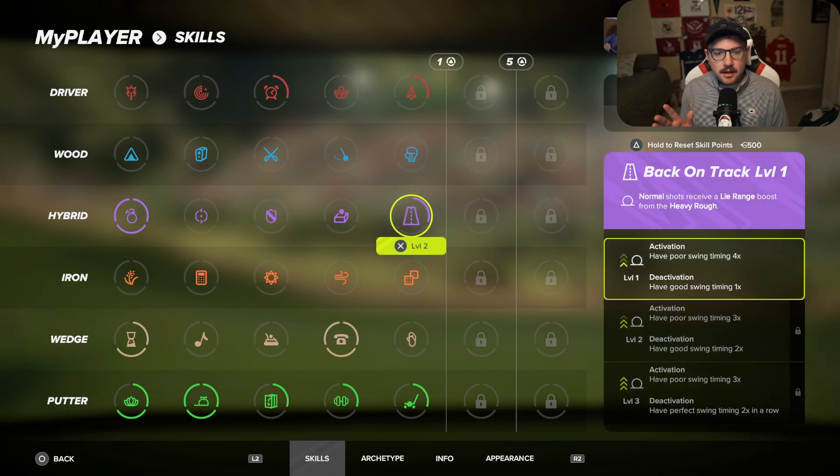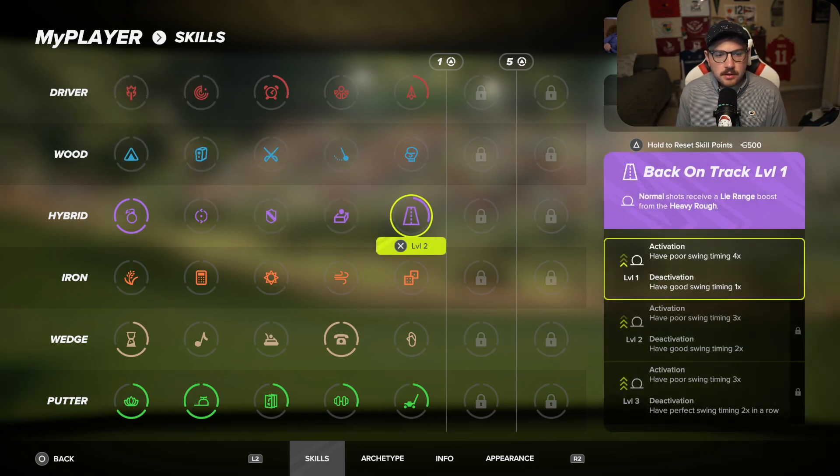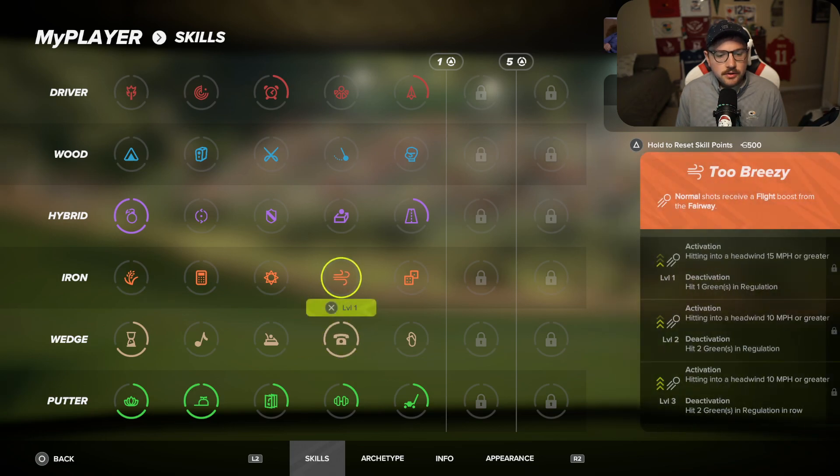As you're leveling up to 50, don't worry too much about whether this is the meta build or what you're supposed to be doing. Just look for skills that you think would help your game, and once you get to level 50 and have a good feel for the game, you can reset and do it all over again.